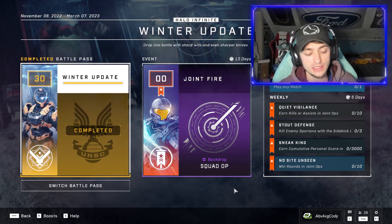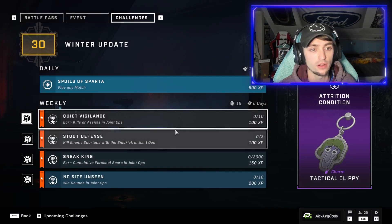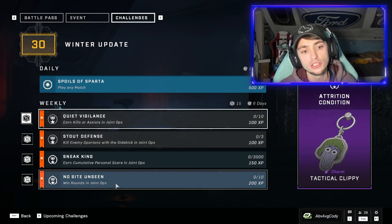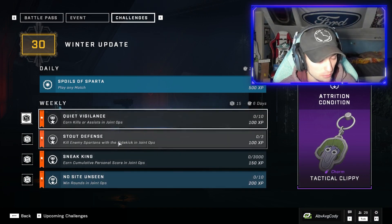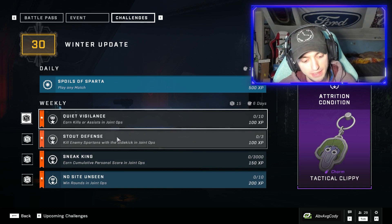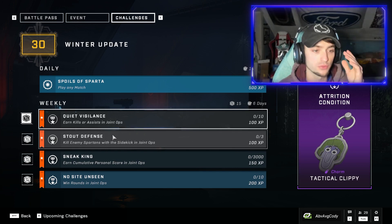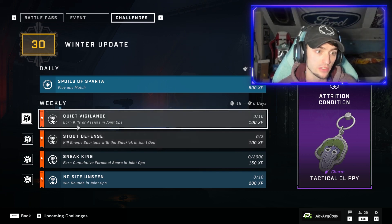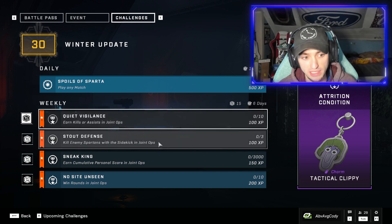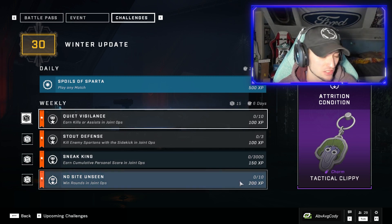First, let's talk about the challenges, because they went back to the kind of dumb way to do it. They are in fact forcing you to play the event mode. This is not an event where you can play whatever you want and have challenges progress — you literally have to play Joint Ops. Challenges include earning kills or assists in Joint Ops, killing enemy Spartans with the Sidekick in Joint Ops, and winning rounds in Joint Ops — 10 rounds, which is quite a bit.